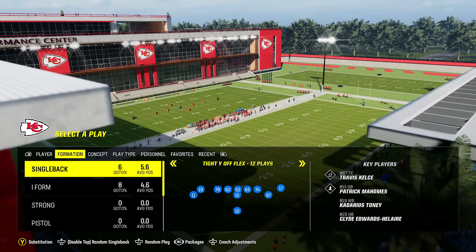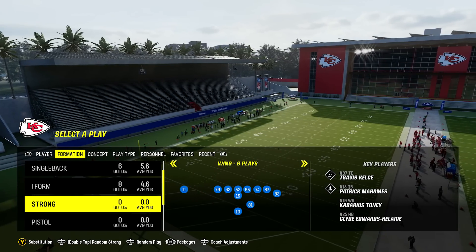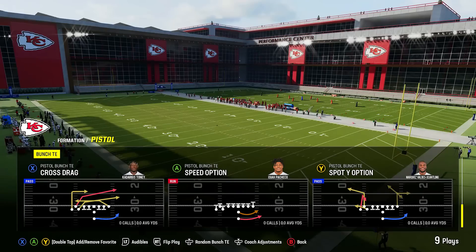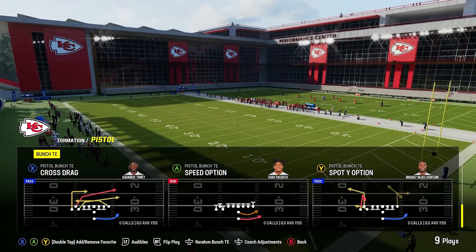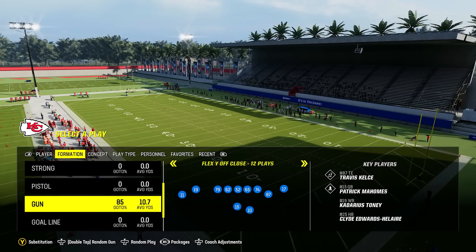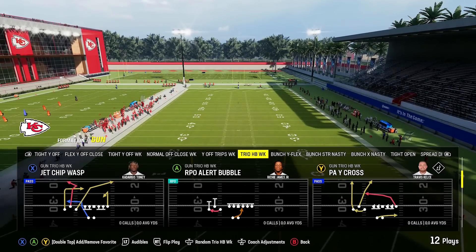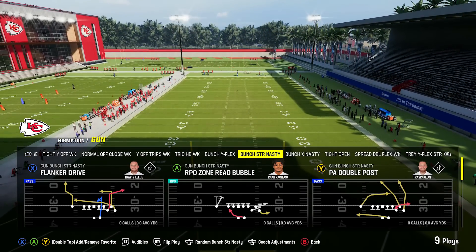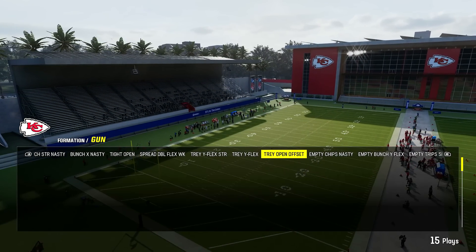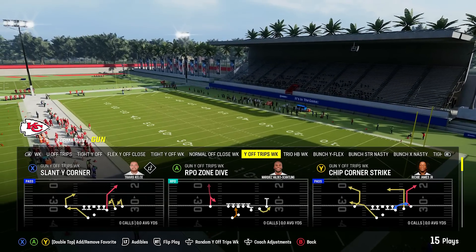I really like the Chiefs playbook this year as well. They've got bunch nasty, a good single back group, some good I-form with close, decent strong formations, and pistol bunch tight end — which you don't really see in many playbooks, possibly the only one with it — featuring the speed option, a gimmicky but pretty good run play. In shotgun, you've got a lot of tight and normal close stuff, trio which is similar to trips tight end, bunch strong nasty, and bunch X nasty to audible between. You've got spread, tray sets, and empty stuff. Not in my top five, but definitely worth checking out if you want to get a little gimmicky.